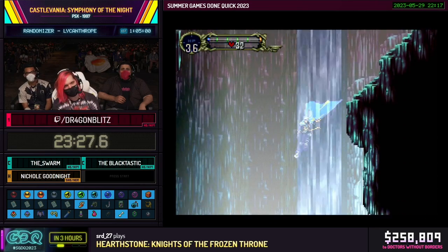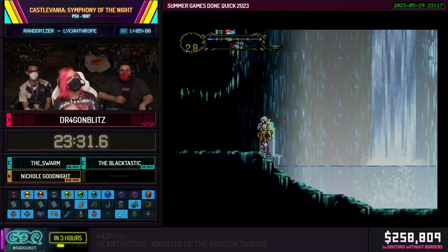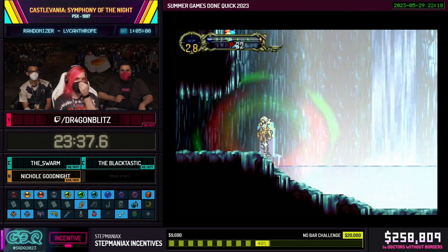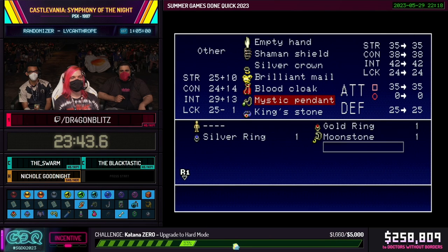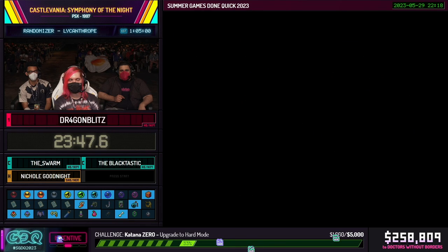I ran out of magic — we're fine. I do have to wait for my magic to refill, but actually I'll just use the mana prism. I should also put the mystic pendant back on because that will increase my MP regeneration rate. There's my MP back. There are a lot of decisions to make.